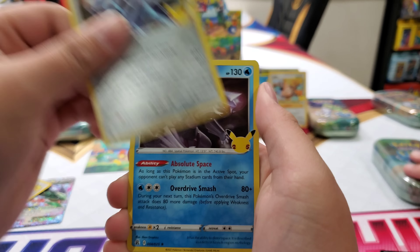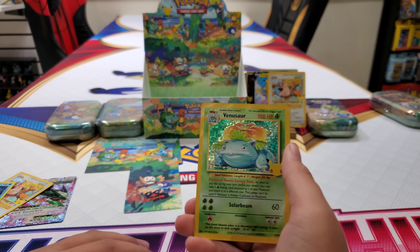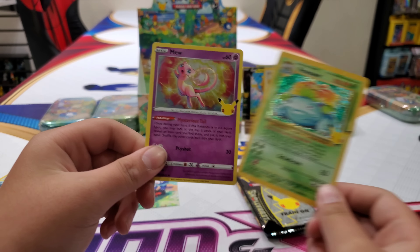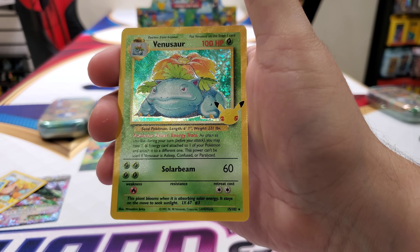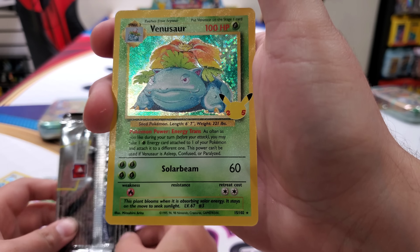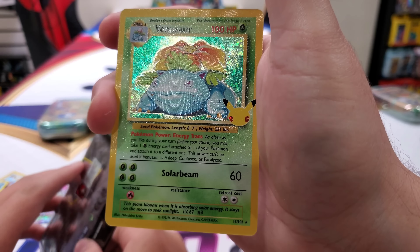Oh, Venusaur! Oh no — Venusaur, I love you! Oh my gosh. He thinks he's getting the best ones. Oh, I have a Mew. Venusaur, I love you — this card is so beautiful. This is the second one we've pulled. I can't trade it, I need this one. We got to save it. Venusaur, I love you. Everyone in the comments right now: Venusaur, I love you.